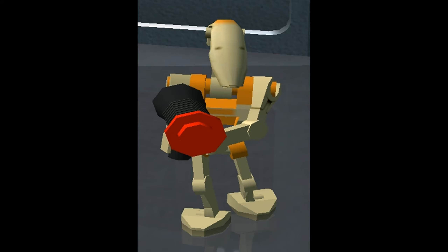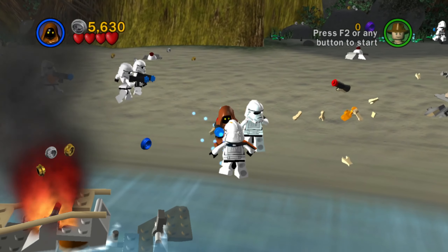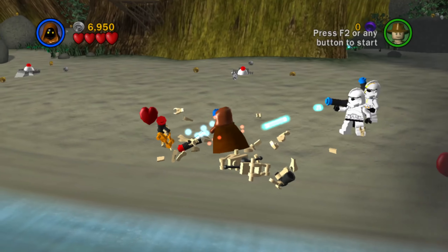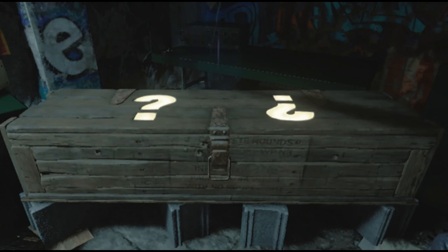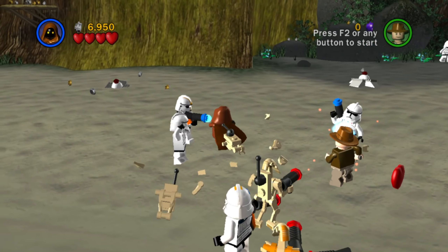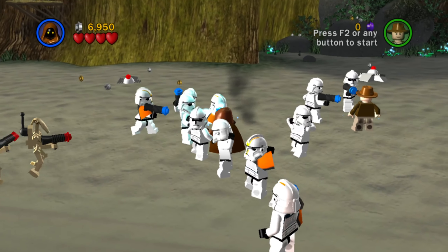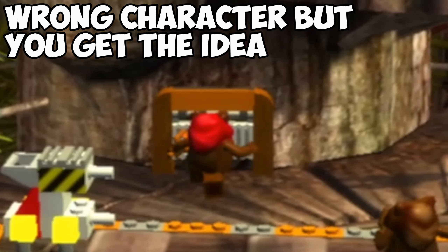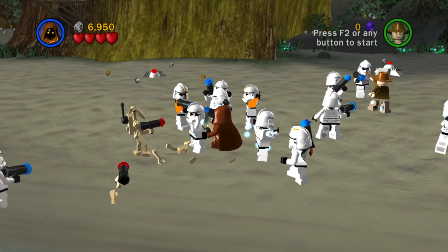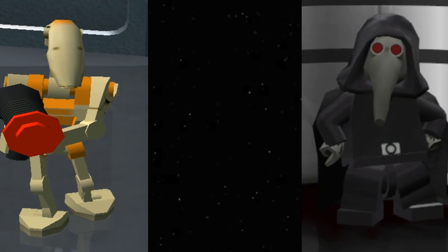Just like Walkie Talkie Disable, we have another arbitrary extra — this time designed for the Ugnaught and Jawa. Though this one feels more justified, as it's more of a weapon upgrade than a stupid gimmick. The Super Zapper can stun imperial enemies and destroy battle droids — nothing groundbreaking, but a nice added ability. And considering Ugnaught and Jawa are already useful for their Crawl Hatch ability, it feels more likely I'll use this than Walkie Talkie Disable.